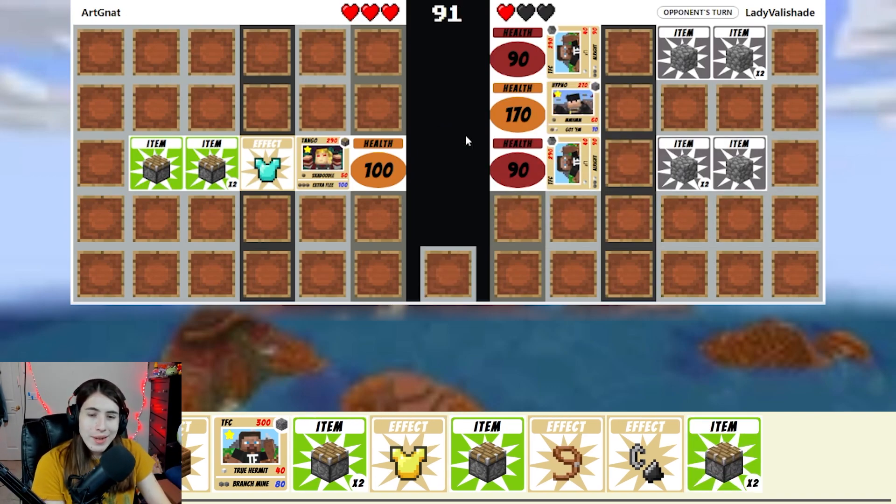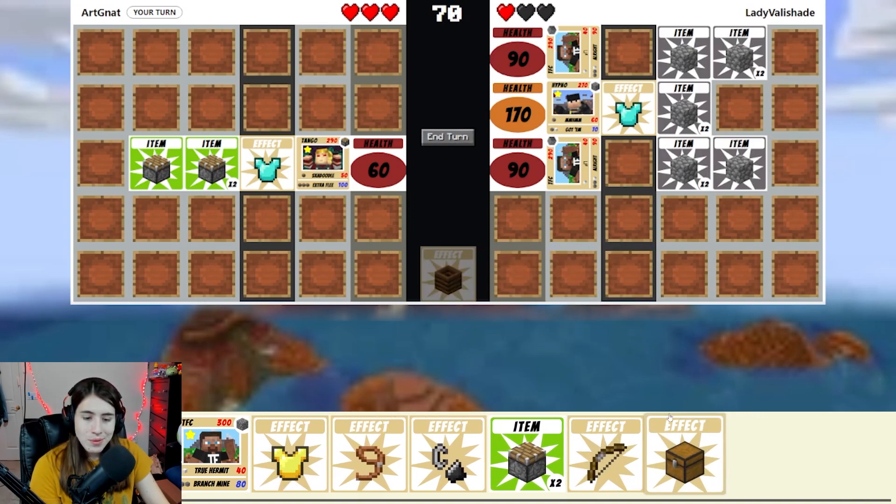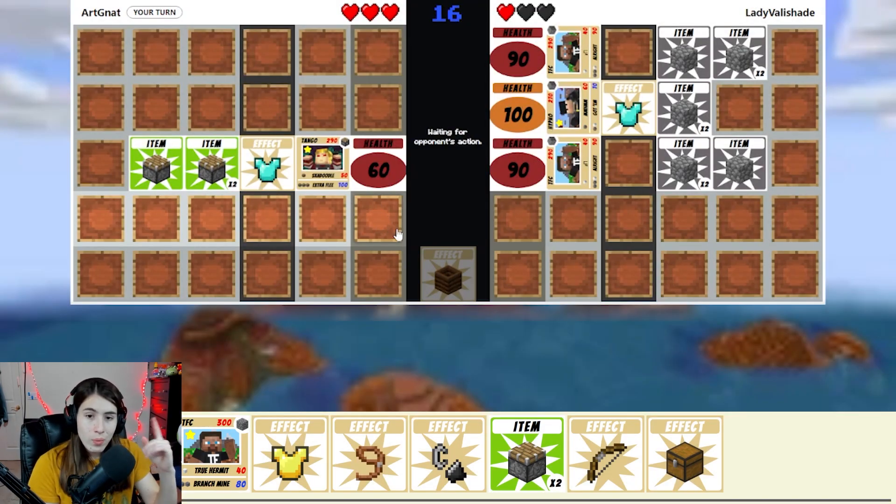We'll see what happens — they haven't used their sword yet. They have the hypno and I have armor, so I'm still alive. Thinking requires too much thinking powers. I'm going to composter again and throw away the items because who needs them? A bow could be useful, but I think I'd be better off using the chest. And then we'll extra flea. Now all of their hermits are one hit away from dying, except for the hypno because of the armor.